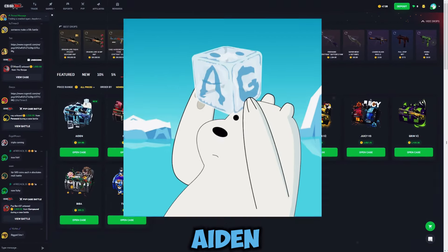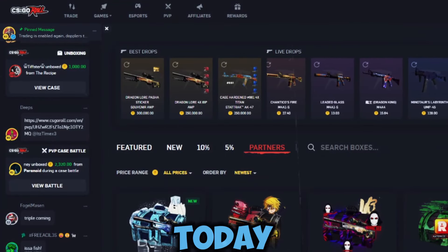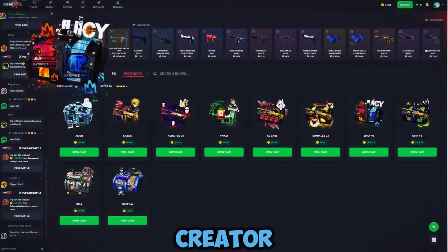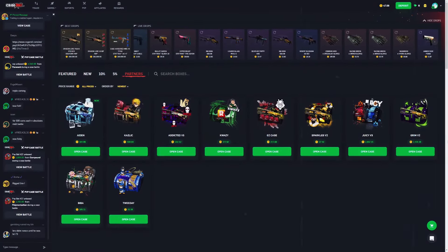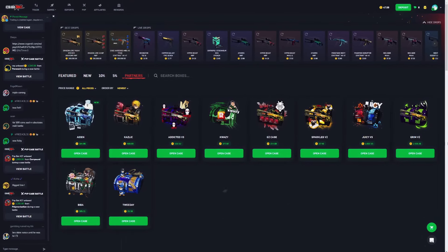Hey, what's up YouTube, my name is Aiden and welcome back to another video here on CSGO Roll. Today we're going to be going over the best CSGO Roll creator cases, or partner cases, whatever you want to call them, and we're going to be talking about exactly why they're rated on a number system from one through six.